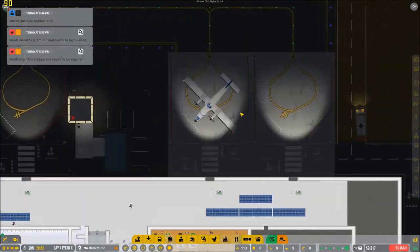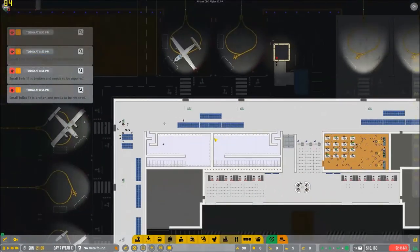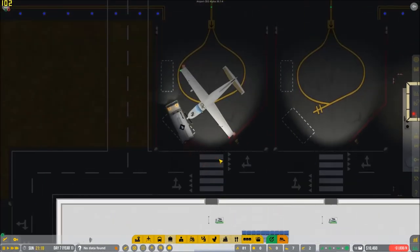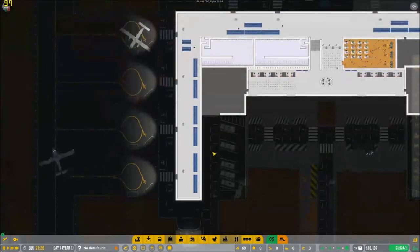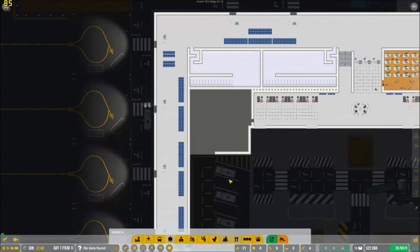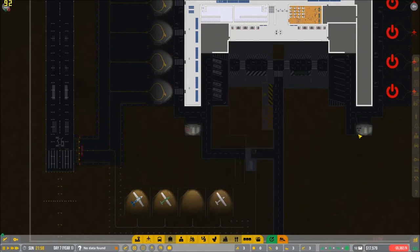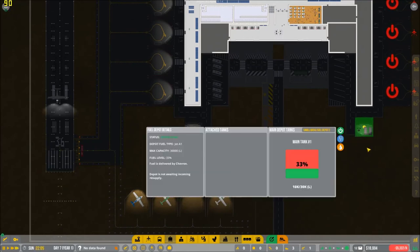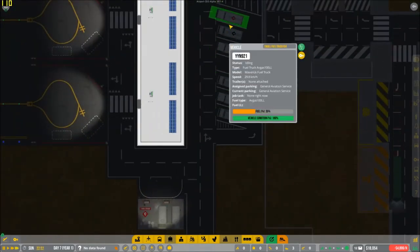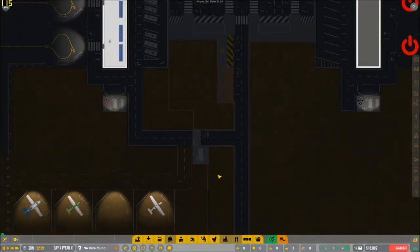I got new applications. Small urinal's broken, small sink's broken — no, they're not. Okay, everything's running pretty good at the moment. Look at that — we're earning a good profit at the moment. That's awesome. This is really, really good. Hopefully they refuel them. We have one of those yellow vehicles come over and refuel the station here.